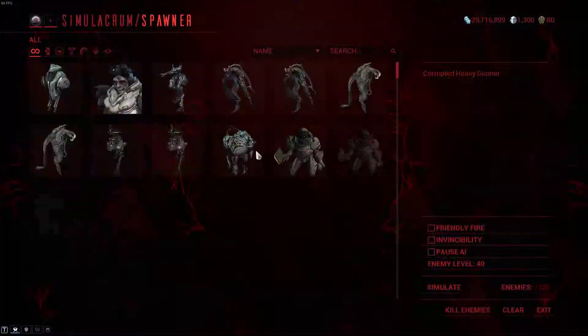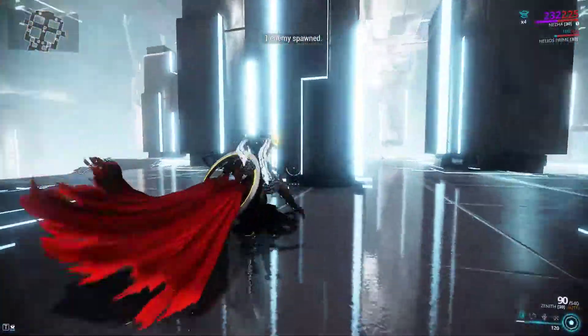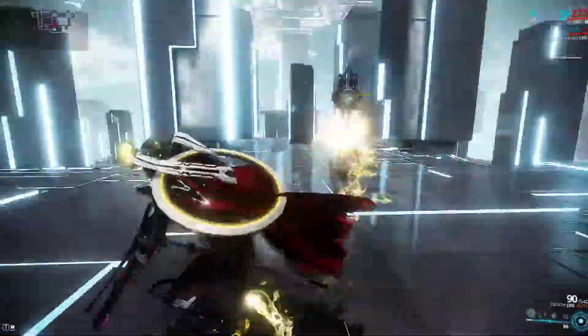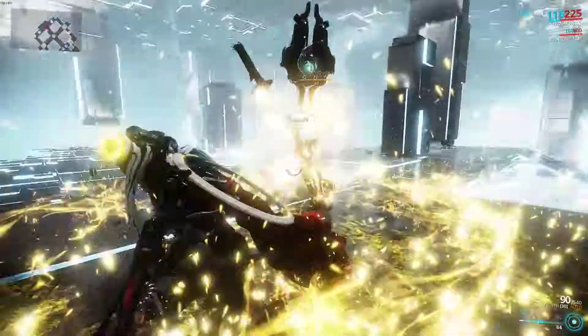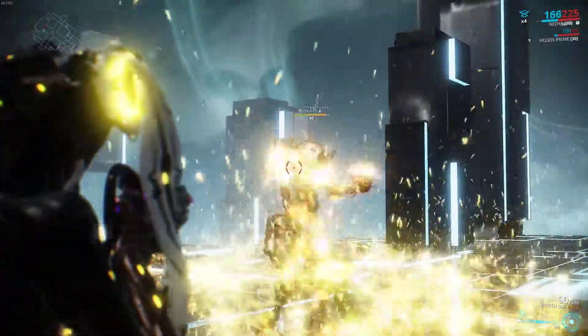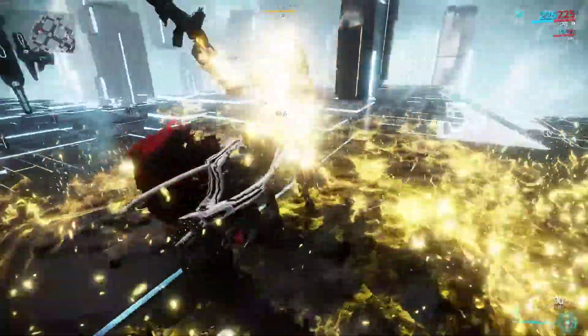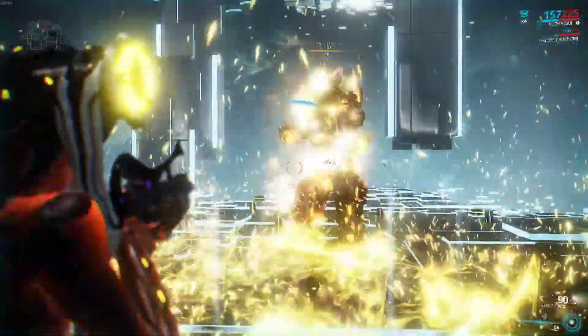Nezha's 1 is basically a kind of Volt speed increase. You increase your running speed while dealing fire. As you can tell it kind of stuns enemies, but damage wise it's okay. I mean I'm running around a lot to get her on fire and she is level 40.